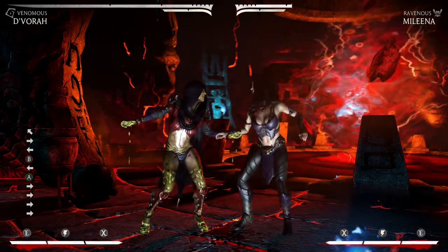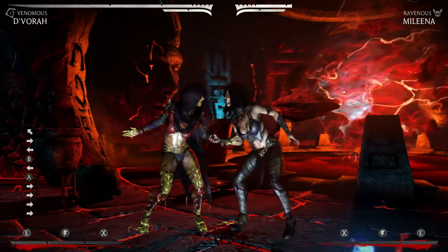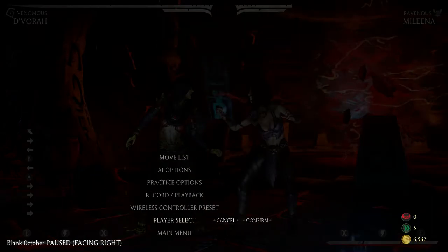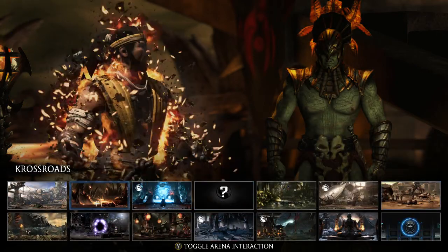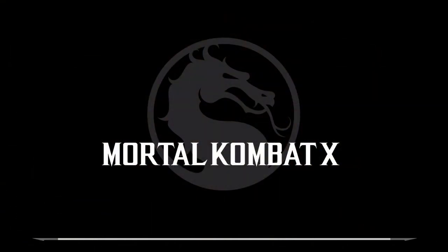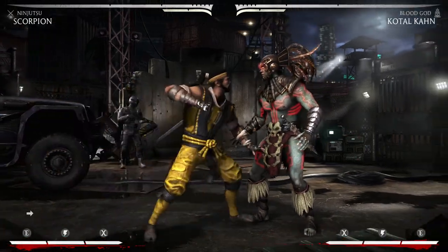This is not completely new to MK or fighting games in general, but it's a really good tool — not just with Devorah but with pretty much any character where you can combo into a sweep. I want to show another example with Scorpion — Injustice Scorpion. Basically off of his bread and butter you can go ahead and establish the sweep game, get the hard knockdown. Hard knockdowns are really important in MKX — even more than any MK before.